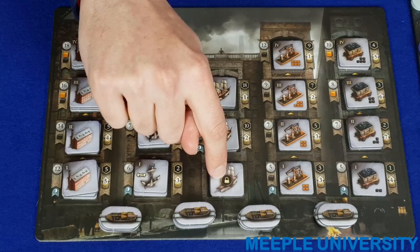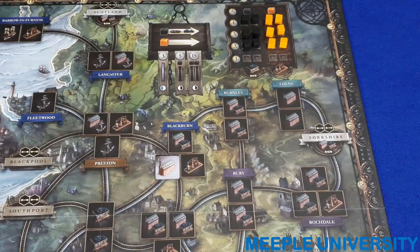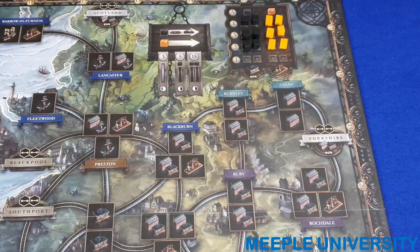Shipyard tiles with the padlock icon cannot be built using the build action — they must be removed using the develop action. During the canal era, no player may have more than one industry tile in the same location. Once in the rail era, players may have as many industry tiles in one location as they wish.